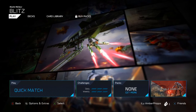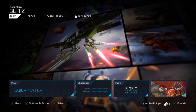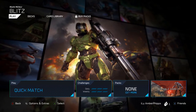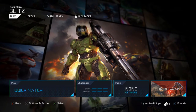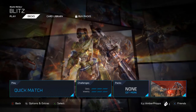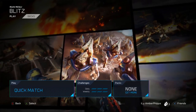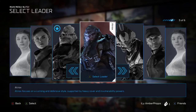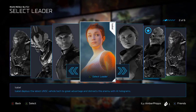Hey guys, what is up, it's Nick. This is going to be the final video I record on the Halo Wars 2 Blitz beta. It obviously won't be the last video to go out — I think it'll be one of the earlier ones since the beta has ended. As you can see here, we have six heroes: Decimus, Atriox, Shipmaster, Captain Cutter, Isabel, and Professor Anders.